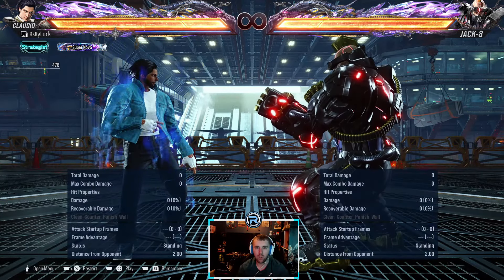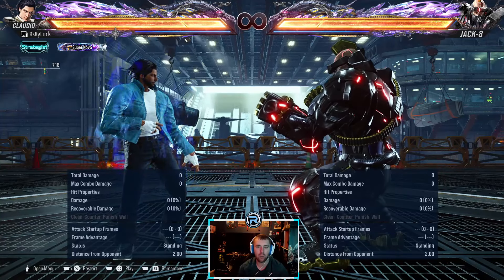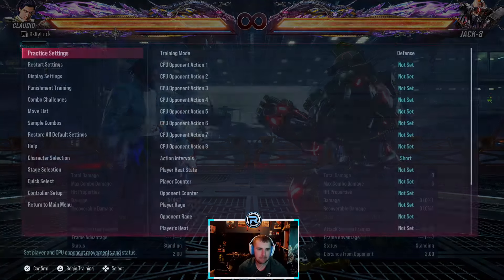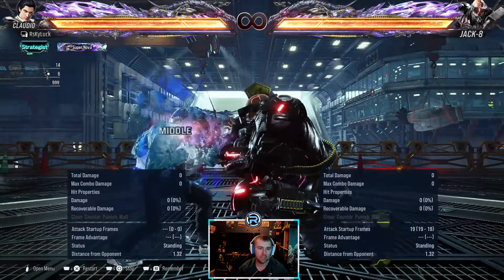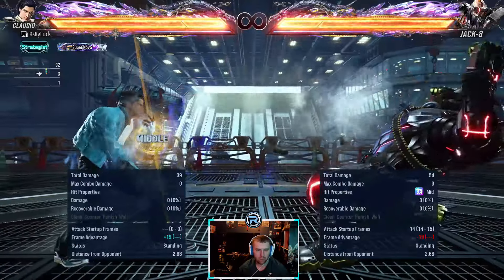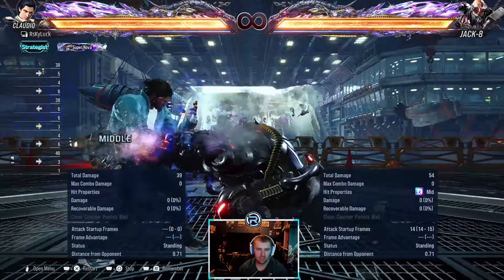What's good everyone. This is a series where we go over the full move list of a character — what's punishable, what you can duck, what you can sidestep, all that stuff. Today we have Jack, so let's get into it. Back-one is plus five, doesn't track either way. Back-one-plus-two is a heat engager, minus 19, launch punishable.